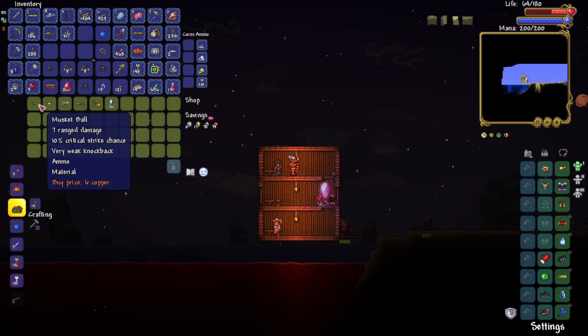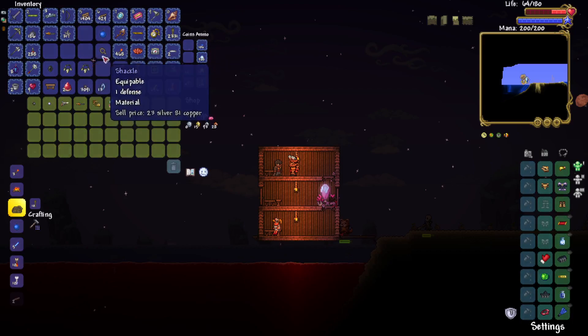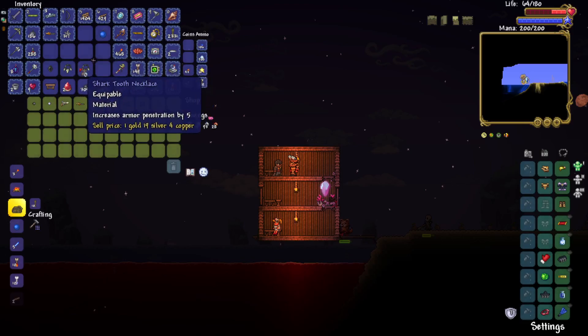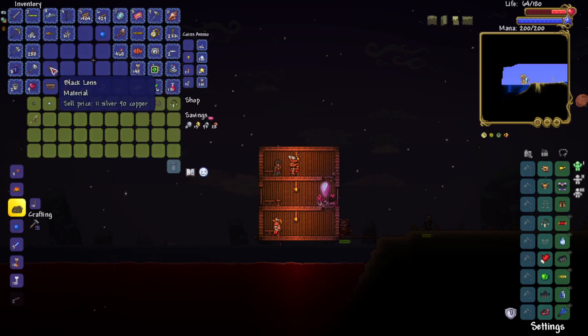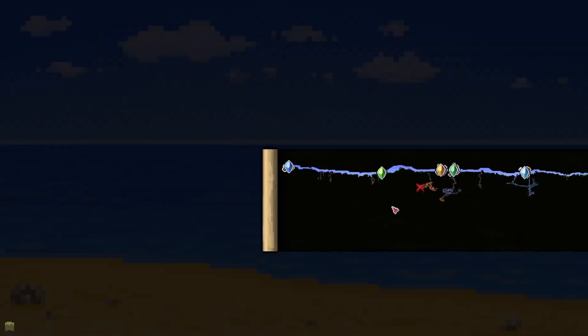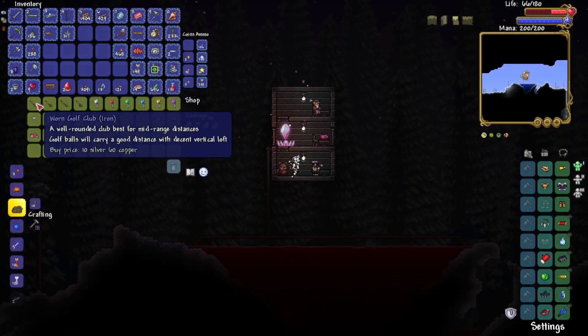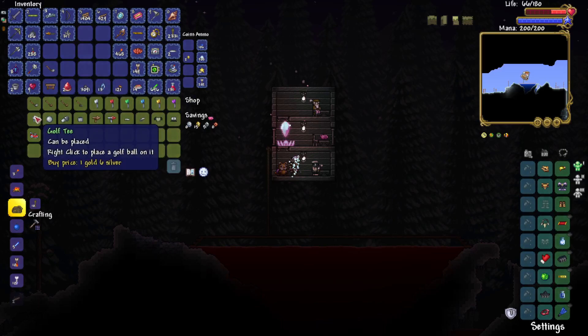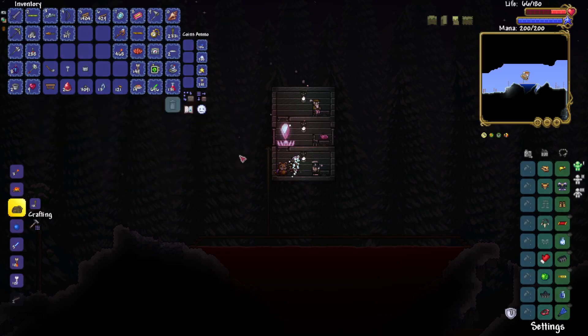Should probably get some ammo too. Sell those, sell that, sell that one. Ooh, menacing — excellent. I already have a zombie arm. You know what? You can have the sticky bomb — that's what I'll do with it. And then the golfer — what does all the golfing stuff cost? You have ten silver, and then a golf tee, and a golf cup — is all you need.